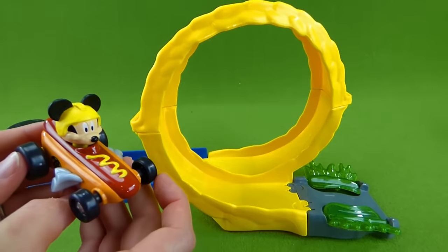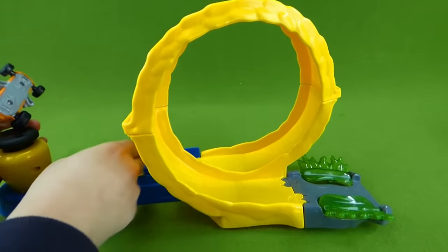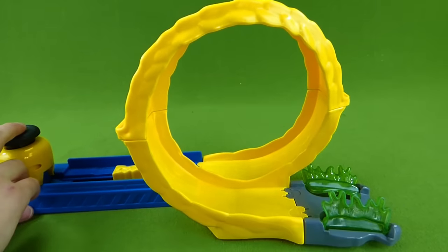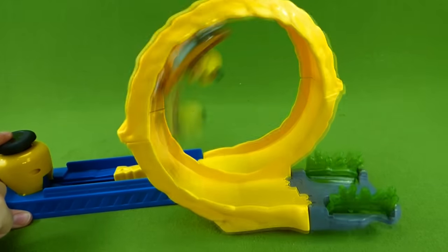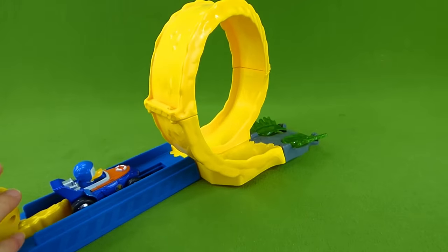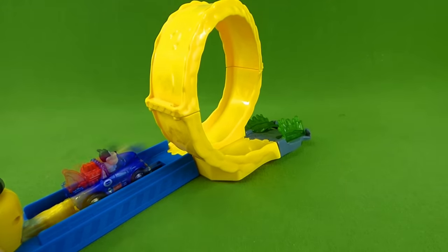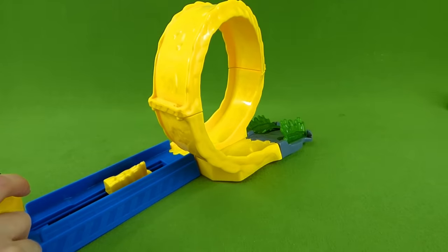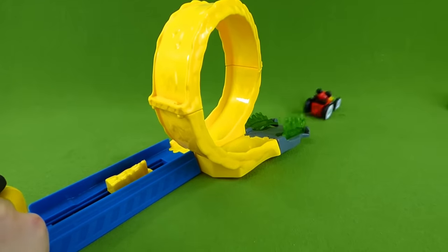First up we've got hot dog Mickey, and he's going to go through the mustard and then through the relish. Are you ready Mickey? One, two, three — whoa, that was so fast! Let's try it a little slower. Very cool. Now it's Donald's turn. Whoa. Pete, can you do it? There we go. Wow, I love this racetrack. Here's Mickey with his big wheels — super cool.